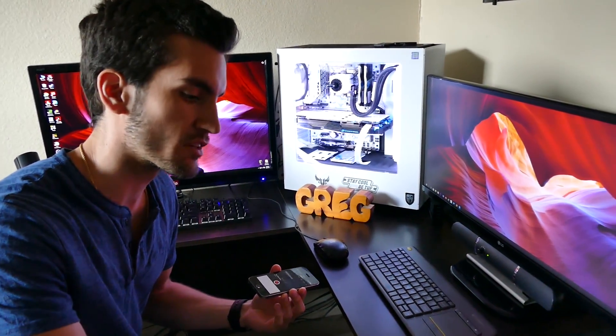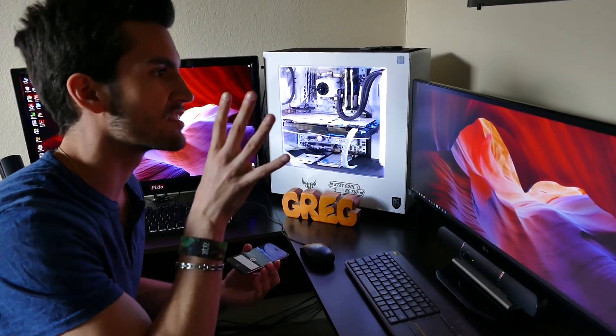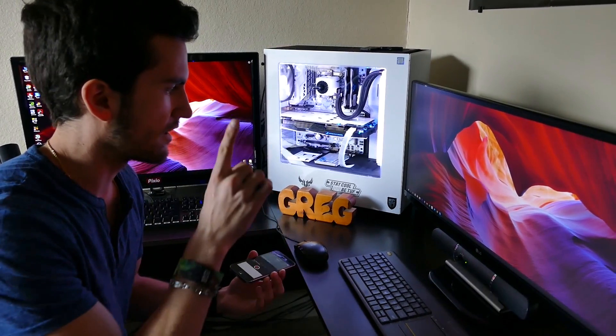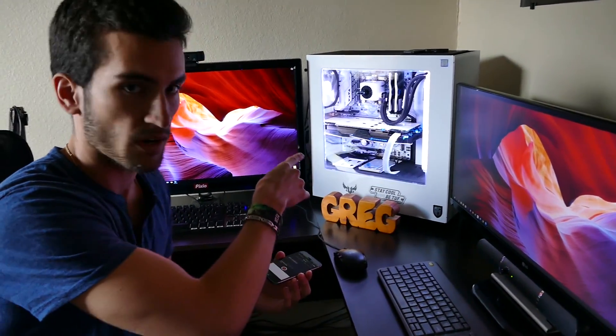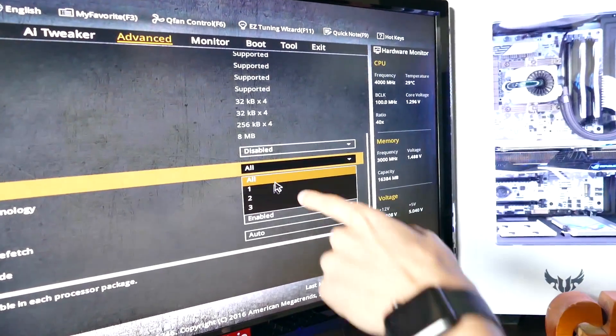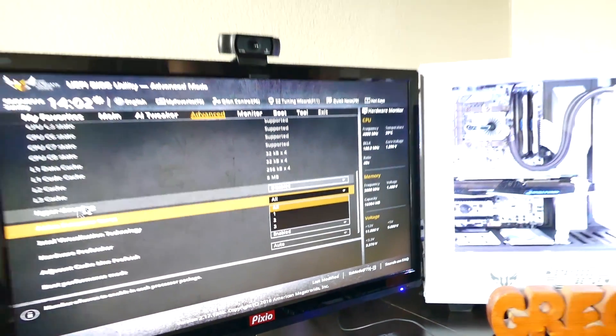We're going to run a few experiments here involving CPU cores. We know that most games out today either take advantage of two cores fully or four cores fully. So I want to disable cores and disable hyper-threading manually within my BIOS. Running a Core i7-6700K, we're going to see how games scale per core — one, two, three, and then all four physical cores.